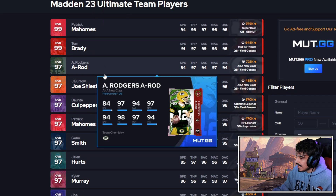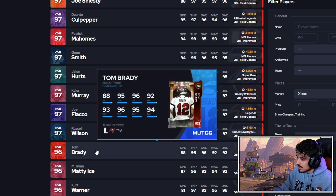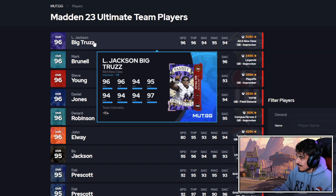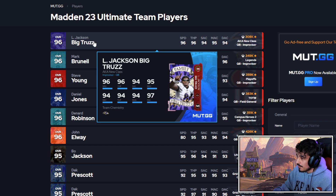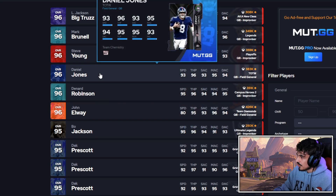Rogers is at 700K right now, but Flacco at 450 to 400 is still probably one of the best buys at quarterback — top three in the game. Rogers is slightly better than Joe Flacco but it is really close — maybe a 100K to 200K difference. Rogers over Wilson, Rogers over this Brady card — really Rogers the rest of the way. If you run the ball a lot you could go Lamar, but I'm still probably going Rogers.